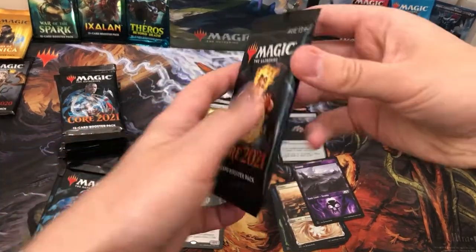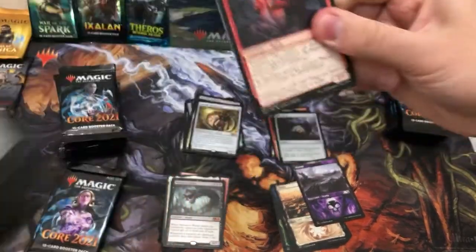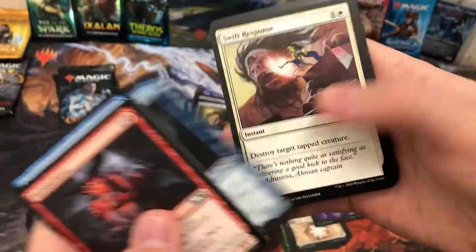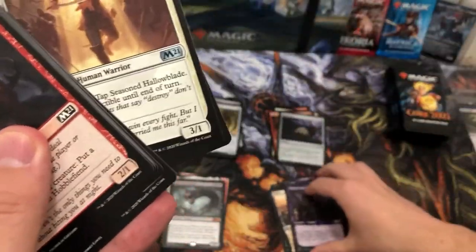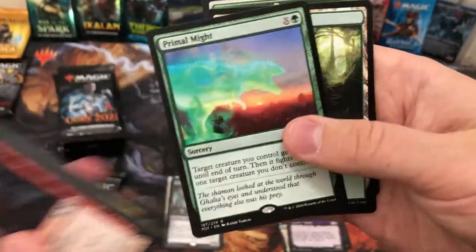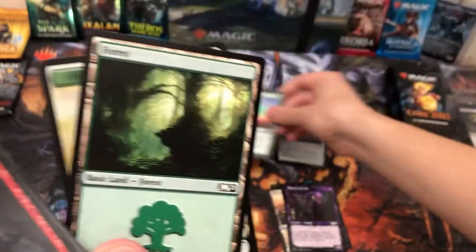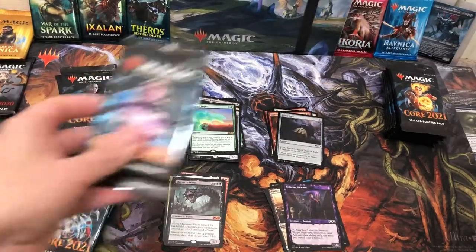As I said earlier, it's interesting to see how many mythics we get. I'm guessing they print the cards fairly balanced — we'll probably end up with about four to six — but we want more, don't we? We want them all. Give me Teferi! And Primal Might — almost went straight past it. Cool sorcery, though I think it'd work better as an instant.